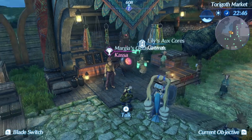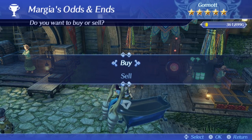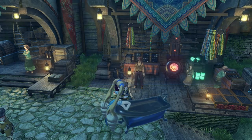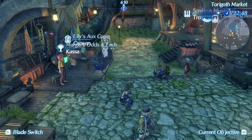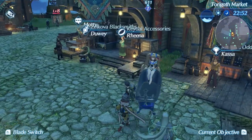First up in Gormot, you are going to notice a vendor named Karsa. After you finish the initial questline in Toragoth, he will have only two items for sale, and one of them is an inherited core crystal that he is selling for the low, low price of 500,000 gold. This core crystal is guaranteed to summon Shiba, and it is the only way to get her.